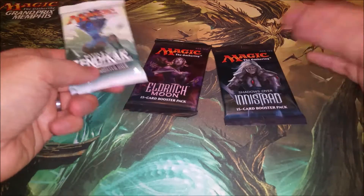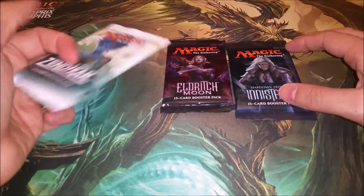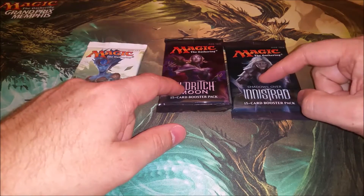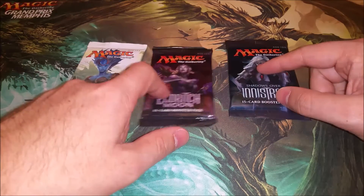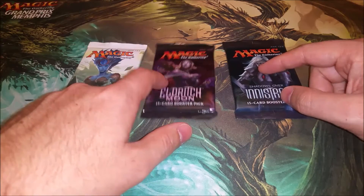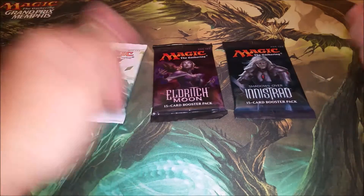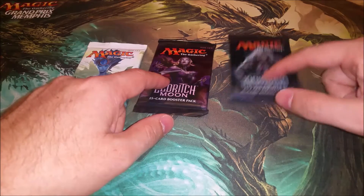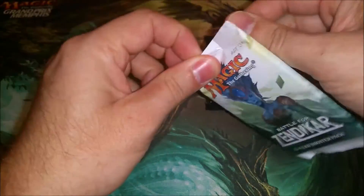Battle for Zendikar — trying to snatch an expedition, because why not, and there's some cards in there I could use. Eldritch Moon and Shadows — you know, no Liliana or Tamiyo or anything really sweet out of Eldritch Moon. Opened up the spider a couple of times, which is okay, and one Emrakul. I could use another Nahiri, just saying.